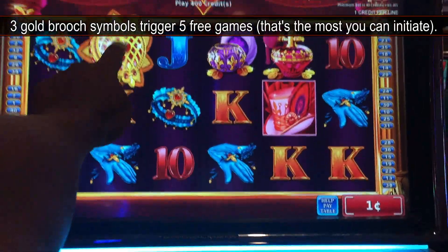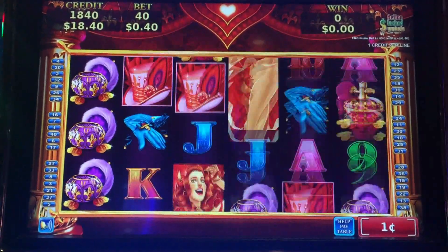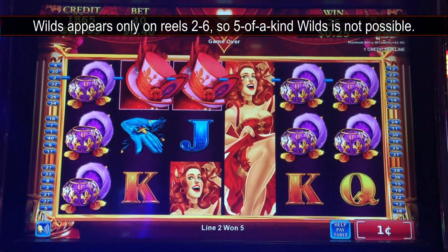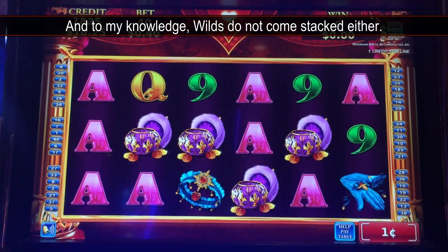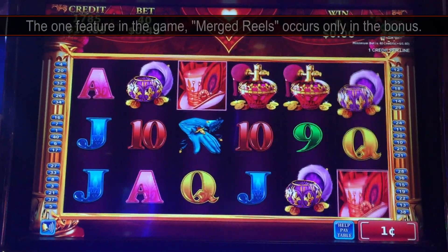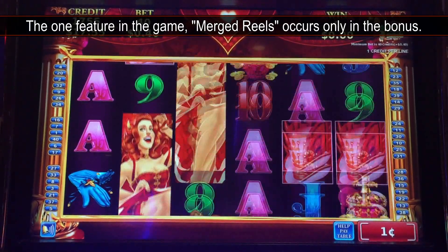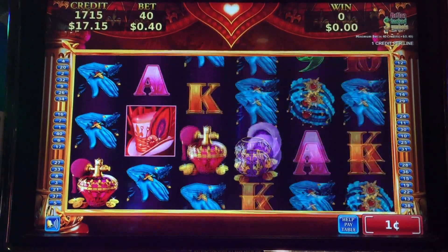You can tell by the sound that that is your bonus symbol. Oh, bonus! Those hats apparently are the wild symbols. It has something to do with merged reels. We're gonna look for symbols with a border or something like that. Yeah, obviously we want the showgirl here.